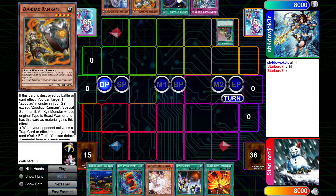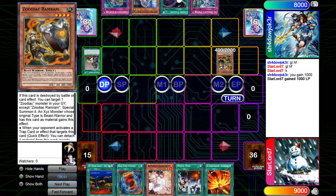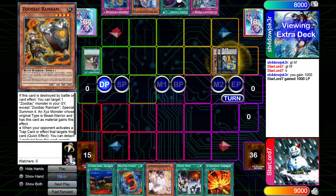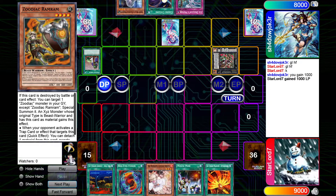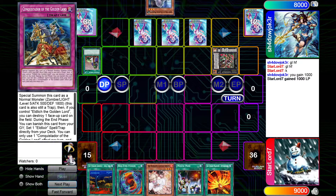He's gonna activate the Upstart and draws Conquistador. He normal summons Ram Ram, goes into Hammer Kong, into Tiger Mortar, and into Dragon. He sets the Conquistador, sets the Ice Dragon, sets the Cosmic, and passes turn.